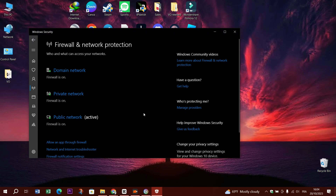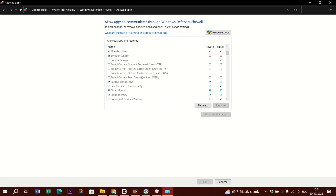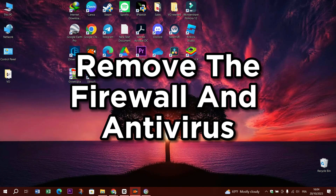Four: check firewall and antivirus — make sure that Ubisoft Connect and the game you're playing have the necessary permissions in your firewall and antivirus settings. They might be blocking the connection. Try disabling the firewall and antivirus, launch the game, and see if the problem persists.